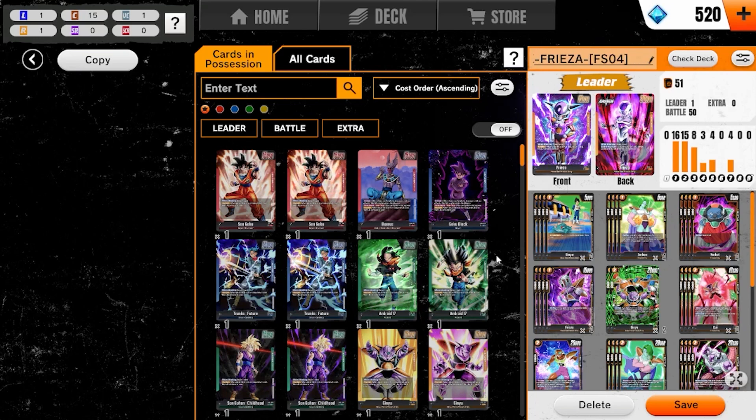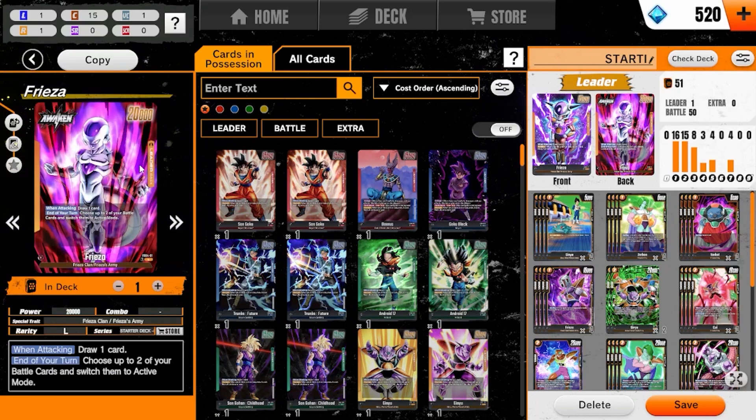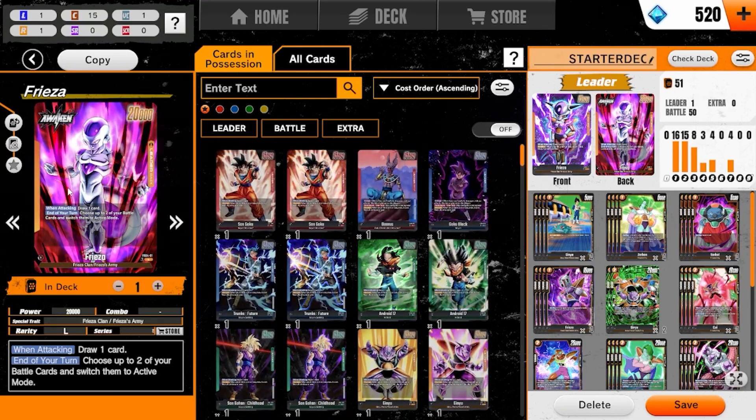The first leader we're going to look over today is Frieza. I have really been enjoying Frieza — probably one of my favorite leaders of all leaders. I have tried out Beerus, Trunks, and Gohan. I haven't tried out Ginyu, Android 17, or Goku Black. I do have a Son Goku build, but I haven't tried Broly either. I have tried Cooler, but I honestly feel better with Frieza.